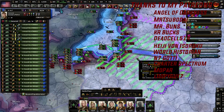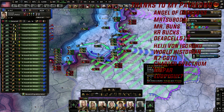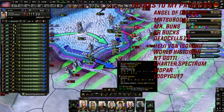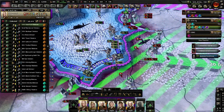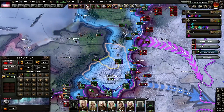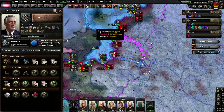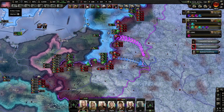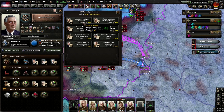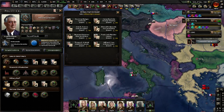I can already hear the multiplayer community ready to tear me apart just by reading the title, let alone before hearing what I'm about to say. But hopefully by the end of this I can show you guys three things: why desyncs happen in the first place, why clearing the cache doesn't actually fix the game and how to really fix it, and how to basically prevent desyncs from happening in the first place.